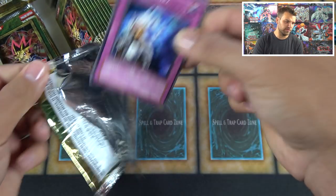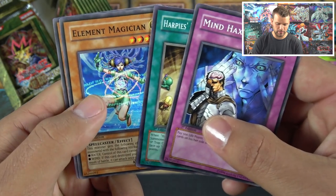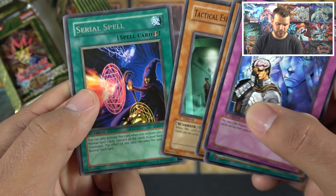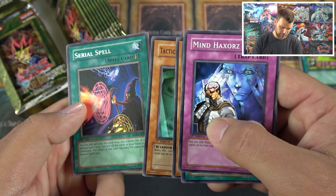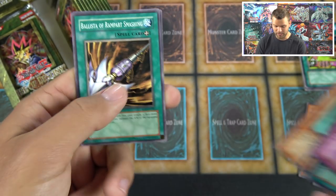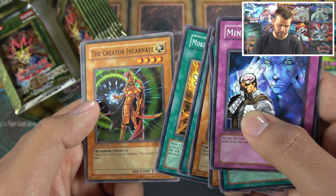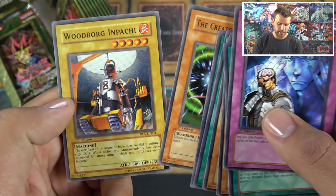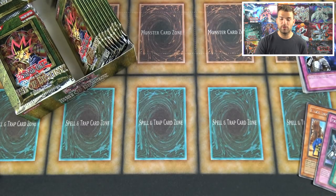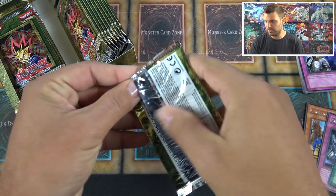It's actually been a long time since we've opened this set as a booster box. Mind Haxorz, Harpy's Hunting Ground, Serial Spell — which copies a spell you play — Ballista of Rampart Smashing, Mokey Mokey Smackdown, Creator Incarnate — supposed to summon a Creator from your hand — and Woodborg Inpachi. It'd be cool to get an ultimate rare Creator; I don't think we have one in the collection straight from the pack.